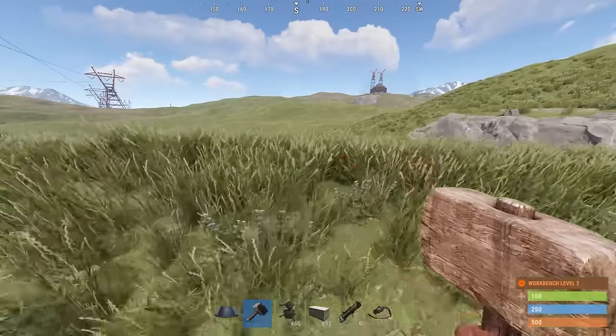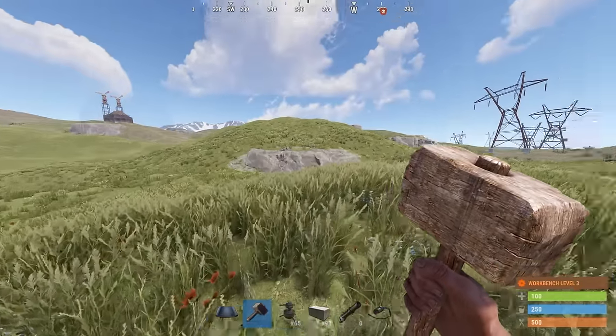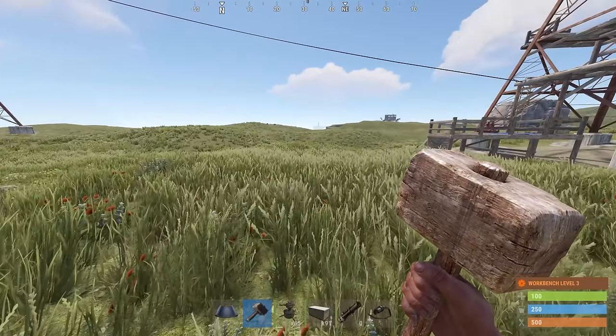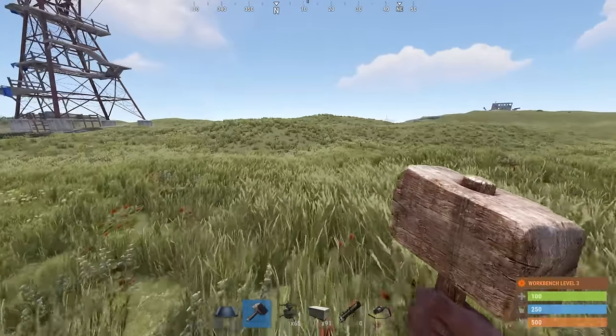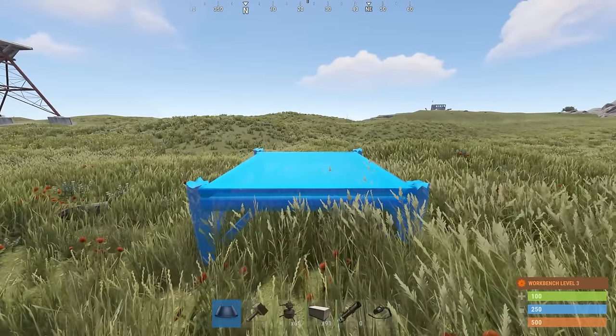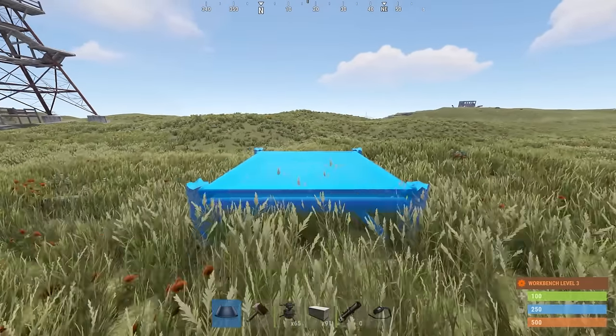Now when we're met with different terrain that's not so flat, we're going to have to do something a little different. Try to work with these in build servers before you try this live. Since we're on a little bit uneven ground, what I like to do is raise the turrets a little bit higher and have them shoot down. And I'll show you why.